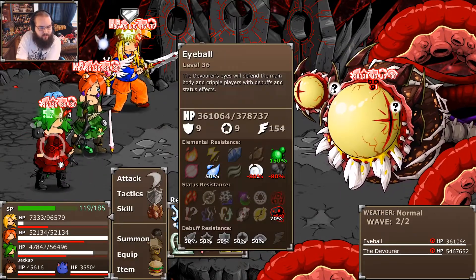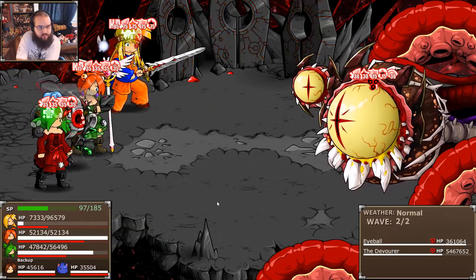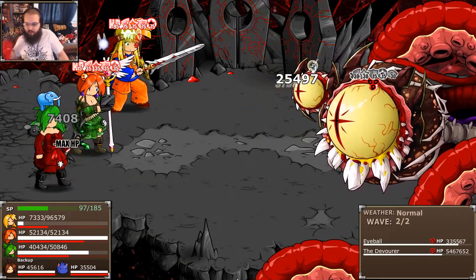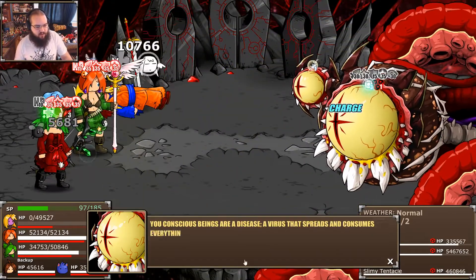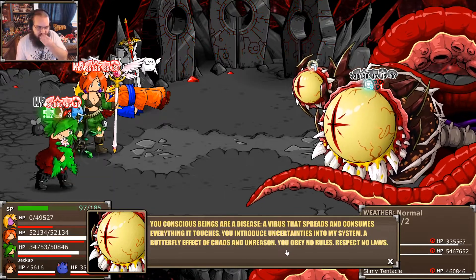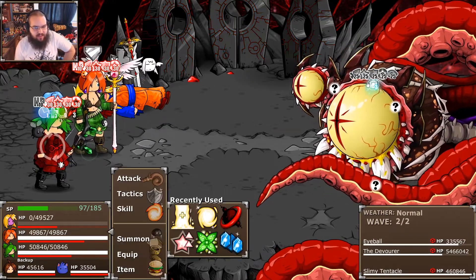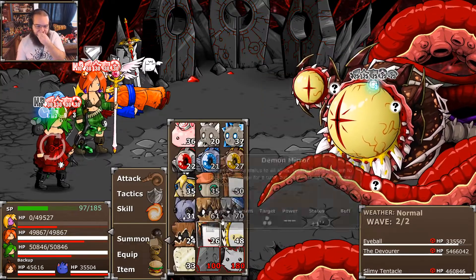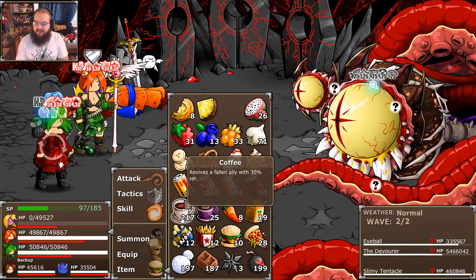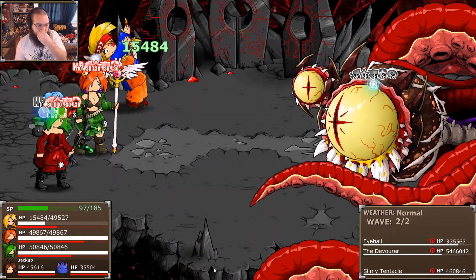Let's swap you out. Keep this guy stunned pretty easily. I would like to dispose of these buffs it has. Let's stun this one. The Devourer mentions introducing uncertainties — butterfly effect of chaos and unreason. Now, it's charged. You'd think I'd use one of the mirrors, but on Hard and Epic it has the ability to wait up to two turns before it will actually use its charge attack — which is incredibly clever and very annoying. You can Enchant for two turns in a row and it still won't use the attack.